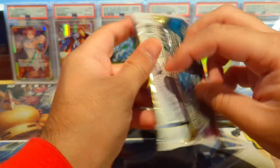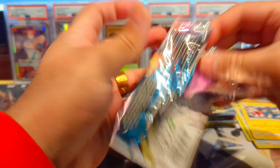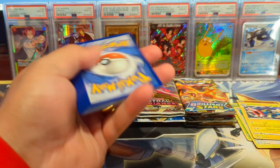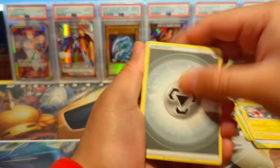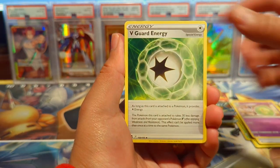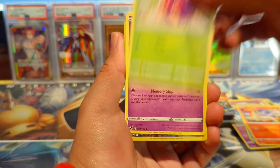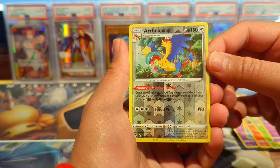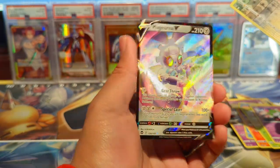Silver Tempest next, looking for that alt art Lugia. We have a Metal Energy, Regenerative Energy, V Guard Energy — a lot of energies in this set. Lugia was like the meta in the game for quite a while. We have Archeops, also critical in the Lugia deck, and hey — we have a Magearna V, nice!